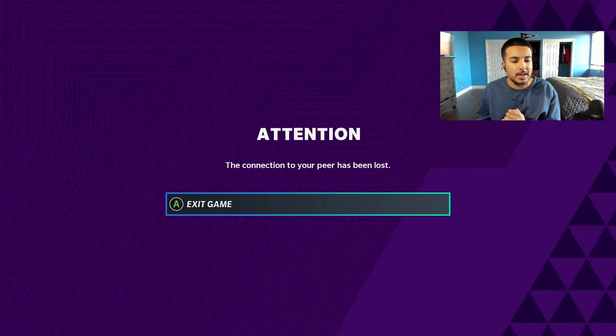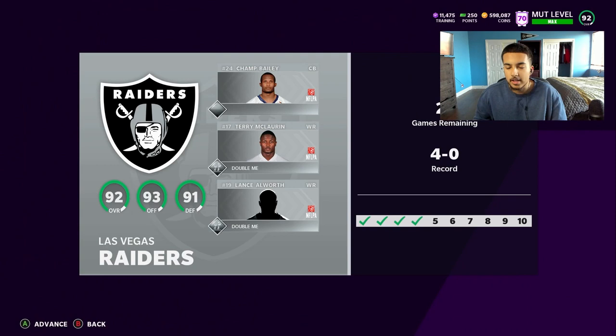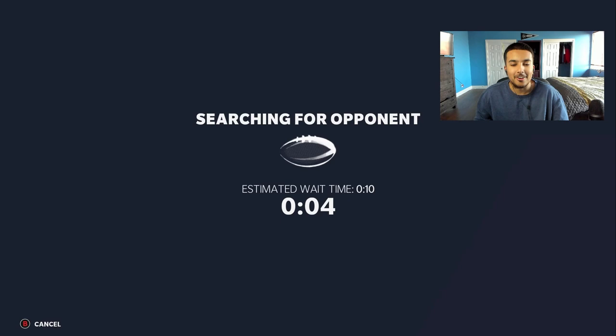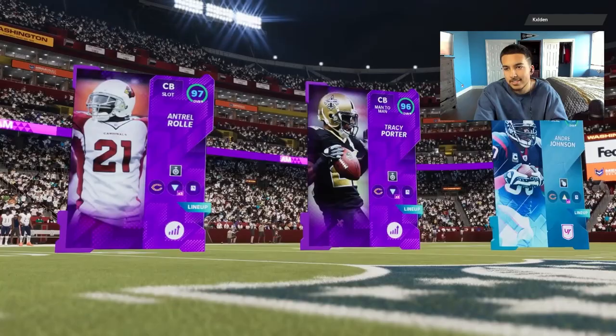That game went by fast but I loved what I saw from Allworth. I wasn't even force-feeding him — he was just open. When he was open and my opponent blitzed heavy, I made a quick read and Route Tech saved me on that first play. Going into our next game — we're 4-0 right now. This isn't really about Weekend League rank, it's just about showcasing Allworth.